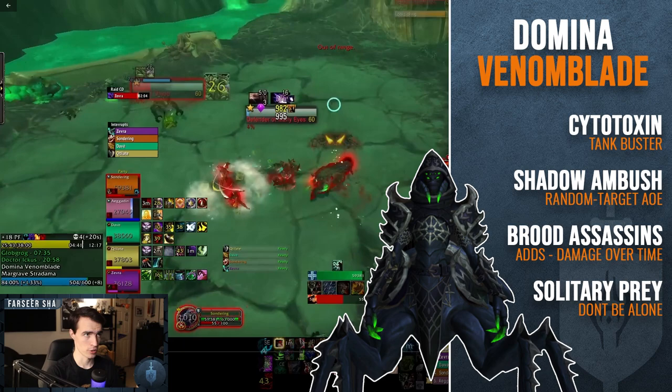She has a passive aura applied as soon as you pull her, causing her attacks to do additional venom/nature damage mainly to the tank via her autos. She also does a tank buster — Cytotoxic Slash — which isn't dodgeable but applies a debuff that makes you take 100% increased nature damage for eight seconds. Her melee strikes will be essentially catastrophic if you don't dispel or mitigate this, so tanks need to use a cooldown when this mechanic happens.